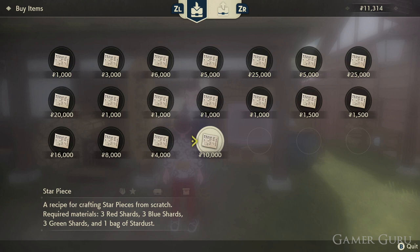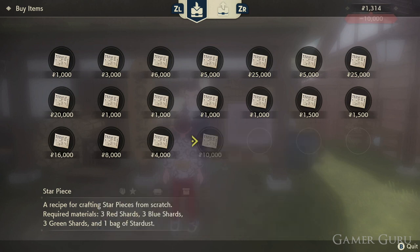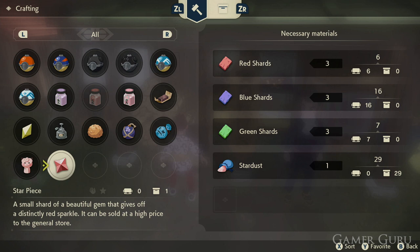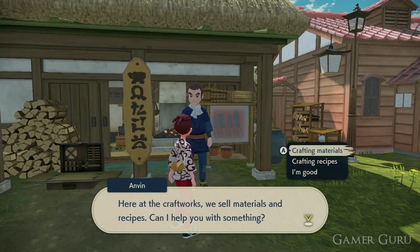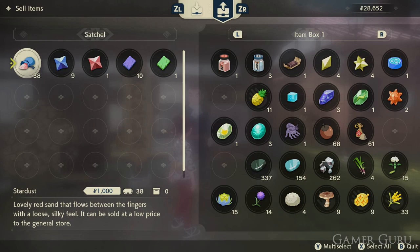The materials required are three of each type of colored shard — three red shards, three blue shards, and three green shards — as well as stardust. At this point in the game you should have tons of stardust anyway, as it's an occasional drop from the rocks we destroy with our Pokémon, especially the glowing ones. Each time we combine those materials we get a star piece, which we can sell back to the merchant for 5,000 a piece.